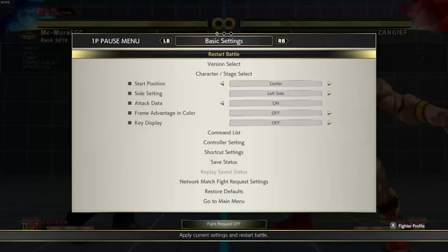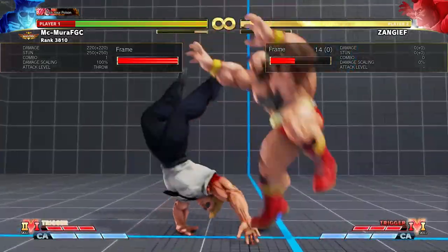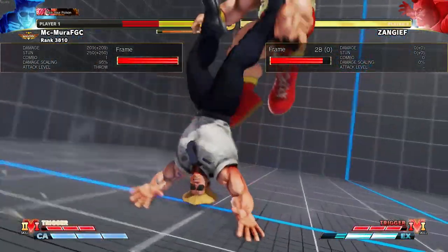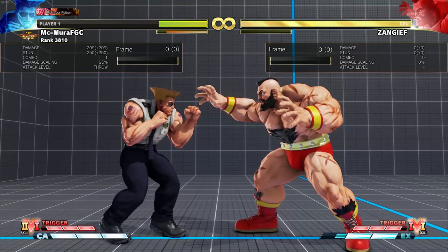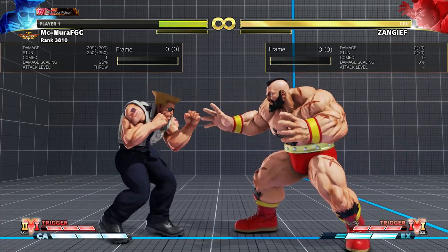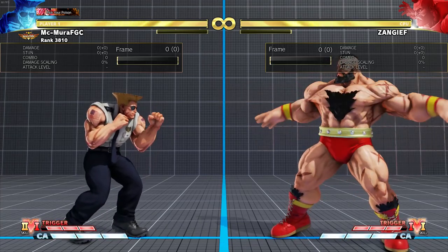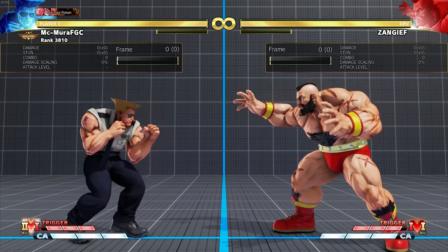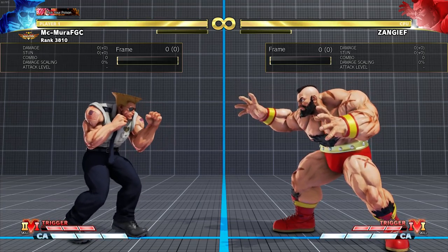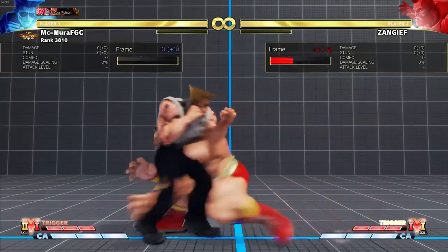Let's check what happens if you try to back dash - the situation repeats itself. I made the first wrong decision trying to back dash, the second one I sat and took the command grab, but the third wrong choice means I get stunned and that's the round. It is a lot harder to make the safest decision against Zangief. It's admittedly more of a guess against Zangief than against Mika, and a harder guess, but you have to see what he is doing.